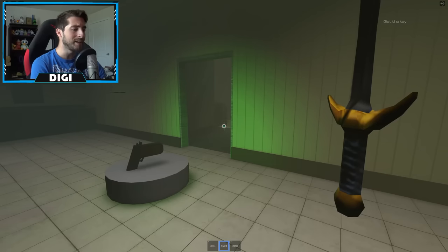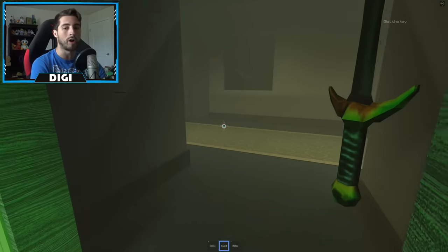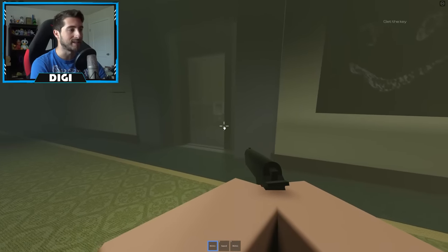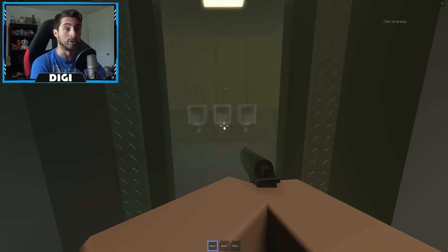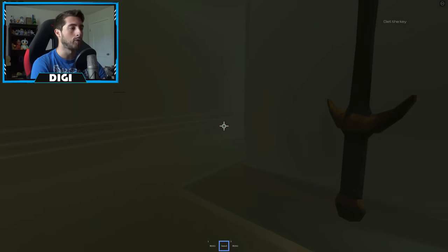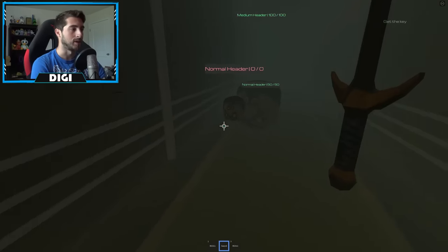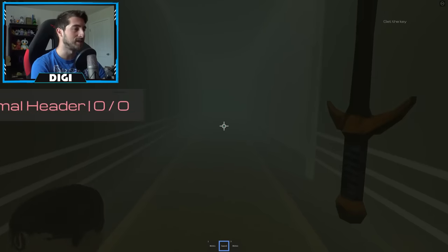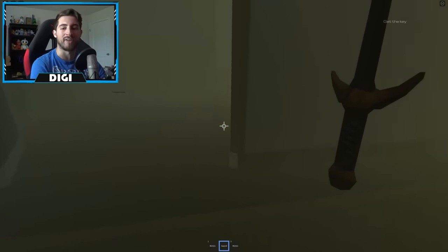I recommend using the small sword on the small heads and the gun on the big heads. For example, you see these guys here — these are different though. You can just use the gun here since they're just using the toilet. Once you have all that, you're going to go look for a key. I'll use the gun on the big guy. You can also use it on the small ones, but it's easier to use the sword on the small guys because it does area effect damage.